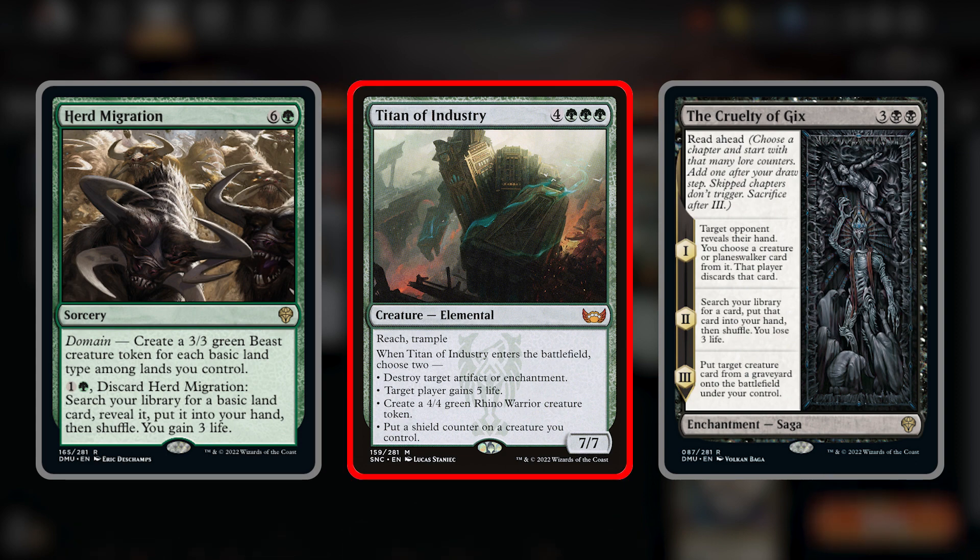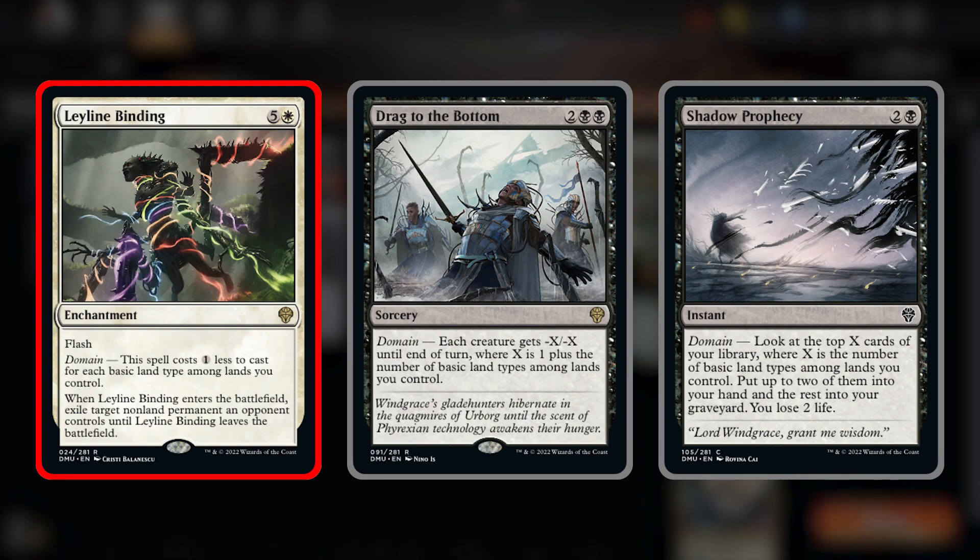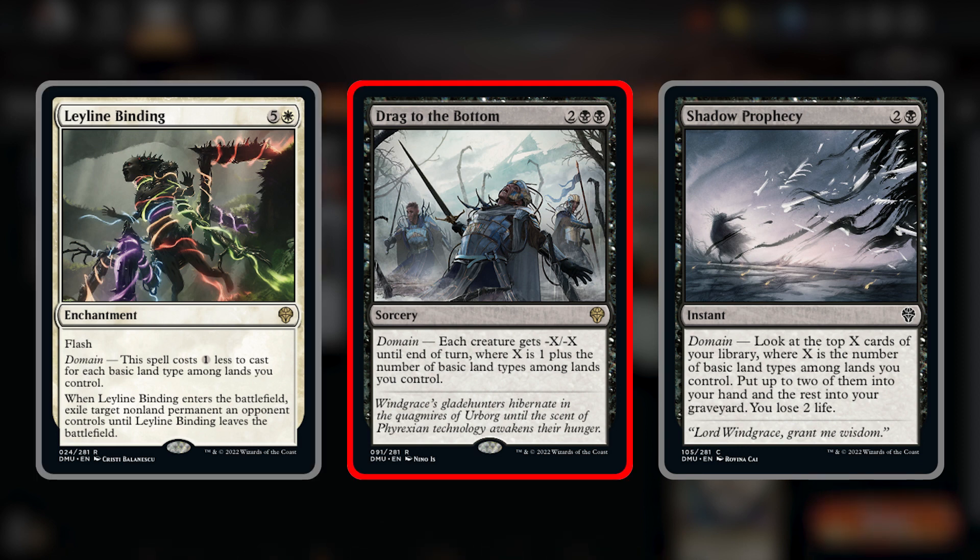Our other main win con is Titan of Industry. We get to play this from our hand or from our graveyard using Cruelty of Gix, but the mana shouldn't be a problem in this deck. Other domain cards include Leyline Binding, an outstanding card which should always just cost one mana. Drag to the Bottom is a four-drop sorcery that gives all creatures minus X minus X until end of turn, where X is your domain count plus one — a great alternative to Meat Hook that fits perfectly in this deck.